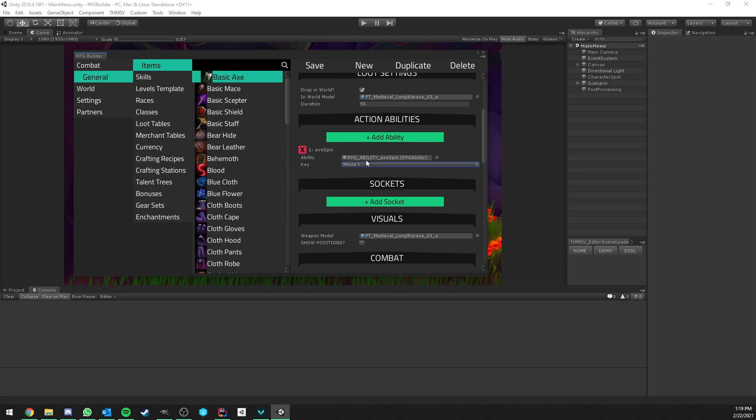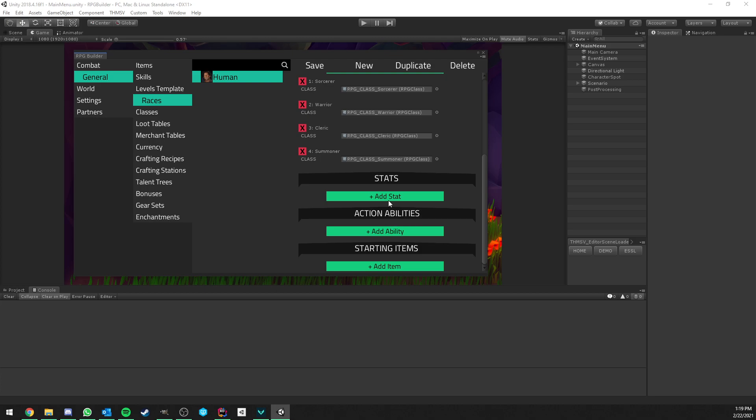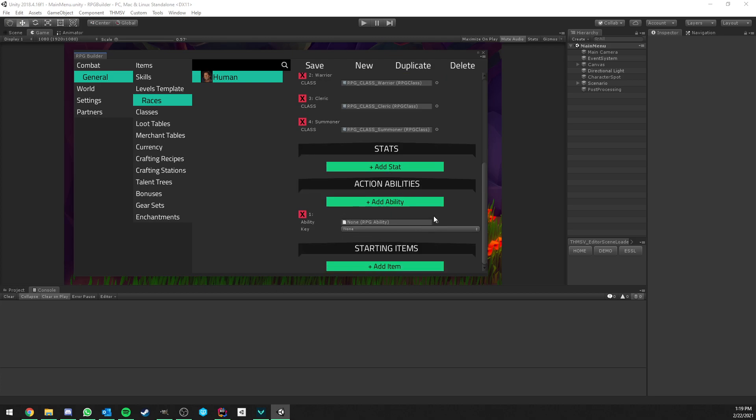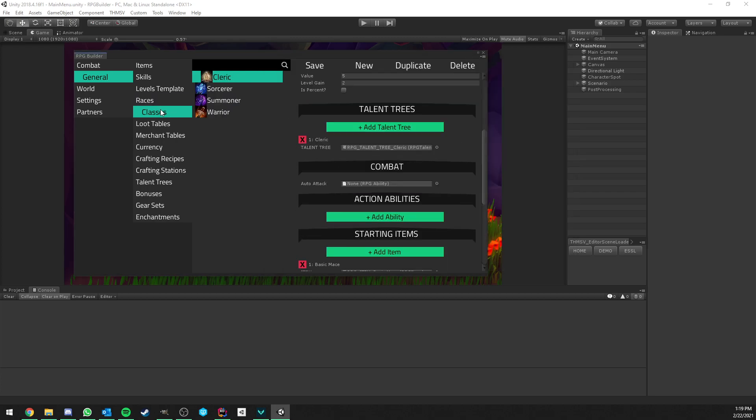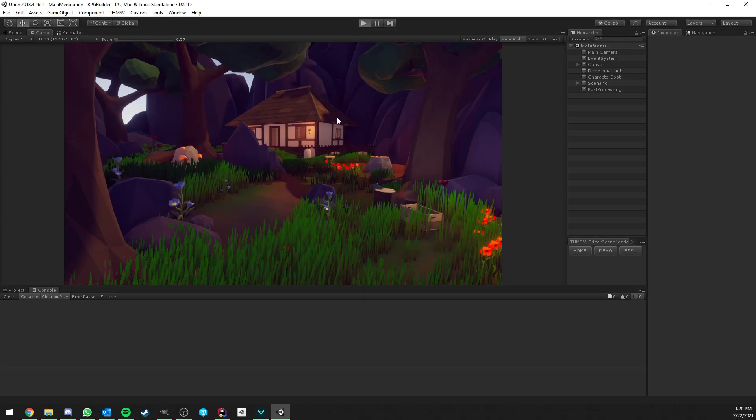That's just some testing abilities for this video. In this case I have a spin ability attached to my axe when I press the right mouse button. If we go to the race — human — we see that this one doesn't have one, but we could add one. There is already one on the class — it makes a little more sense. So on the warrior here you see that we have the axe swing ability. The warrior class itself, when using left click, has this axe swing ability, and left click is defined here. So that's pretty much it if I go into the game now.